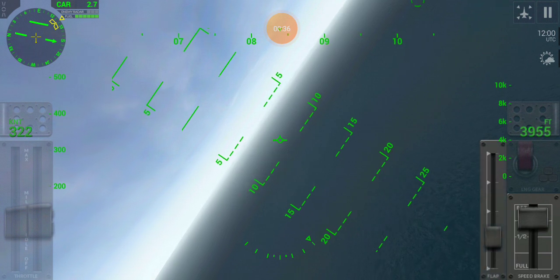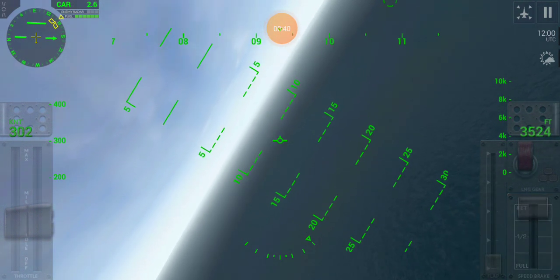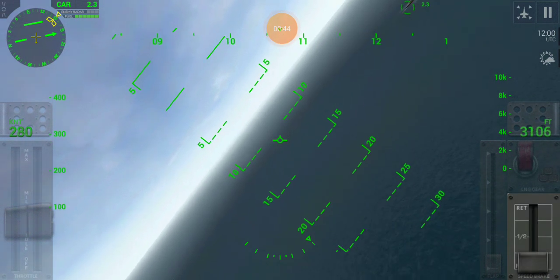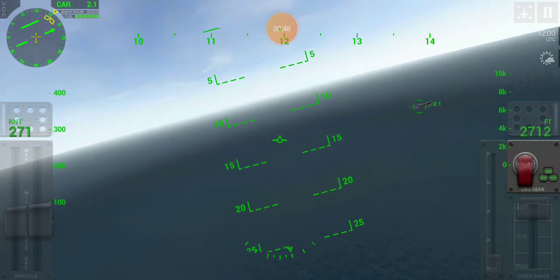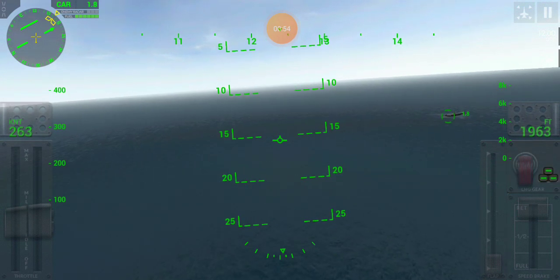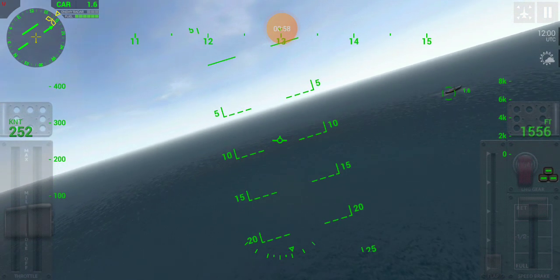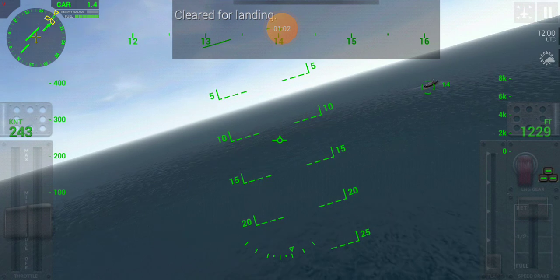We are doing an insane number of knots. Looks like the carrier is turning as well. Get to full flaps, and once we are doing less than 300 knots we are permitted to get the gear down. Here's the carrier.